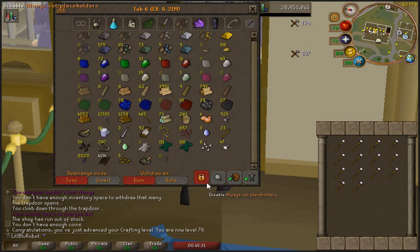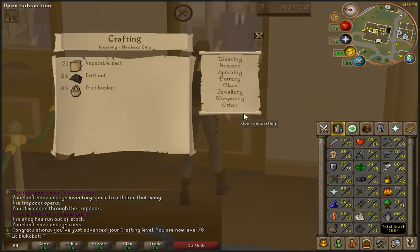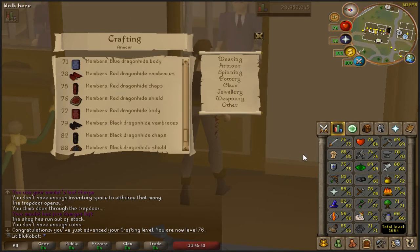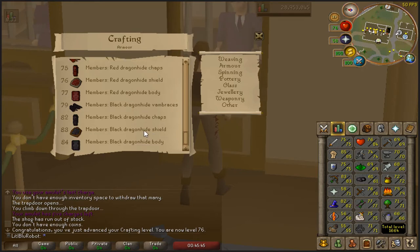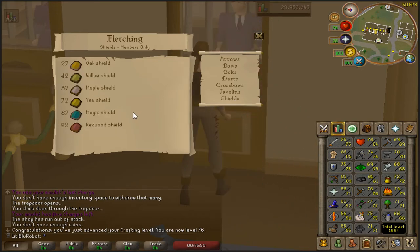Was that red dragonhide shields? It doesn't say which shield it needs to be - well we can work back, it'll be magic. What smithing level do I need for a magic shield? Yeah, that's not happening anytime soon.